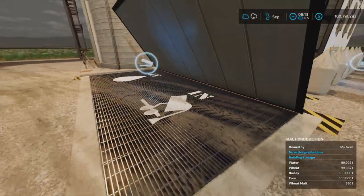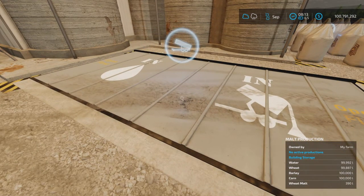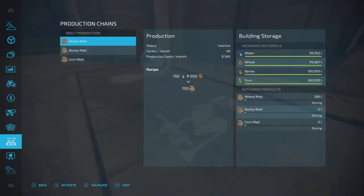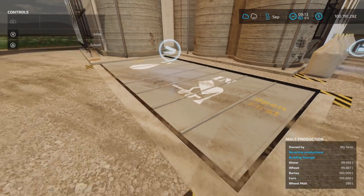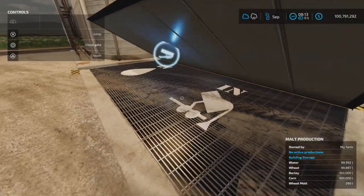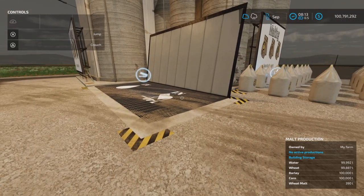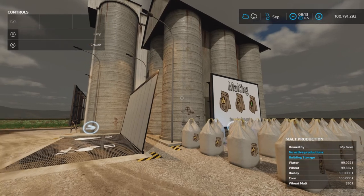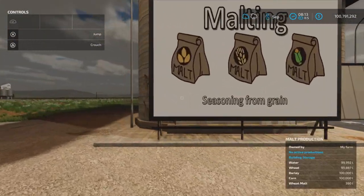When you place it, it will look like this. You won't be able to put anything into it until you open the gate. Let's put our help window on — there we go. Notice 'open gate' with circle — there you go. Now you can input materials.